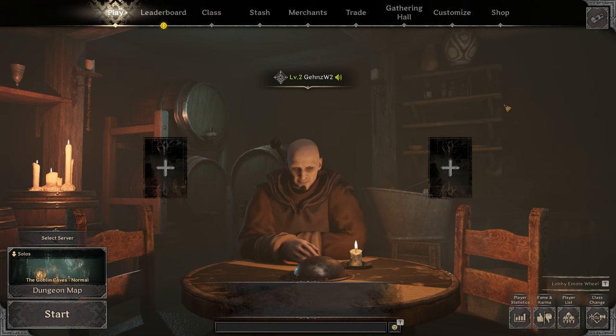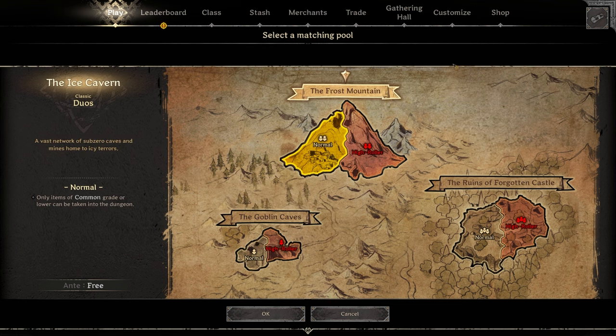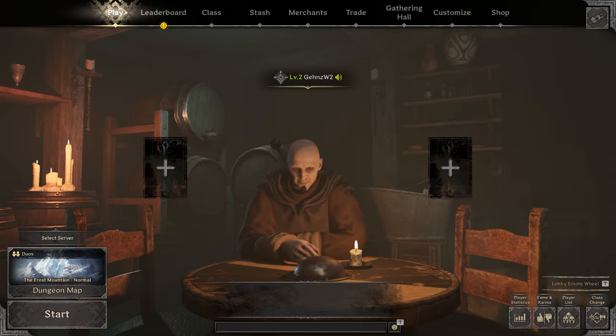Loading into Dark and Darker here, you'll see when you look at the maps you can find Frost Mountain, and that's what this video is all about. You can choose normal or high roller. The map looks the exact same no matter what — there's only one version of the map as far as I know. So you're not going to be searching around for a staircase that might not be where you're looking. On the Frost Mountain, there are a total of 12 different escape routes. Most of those are staircases — I believe nine of them are.